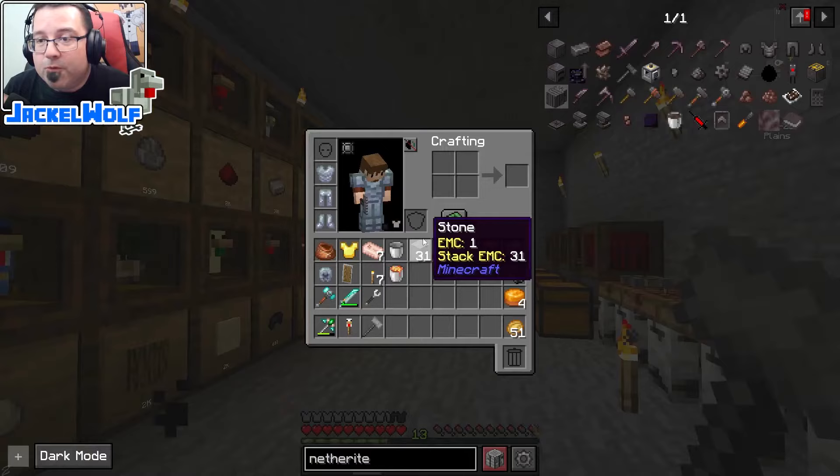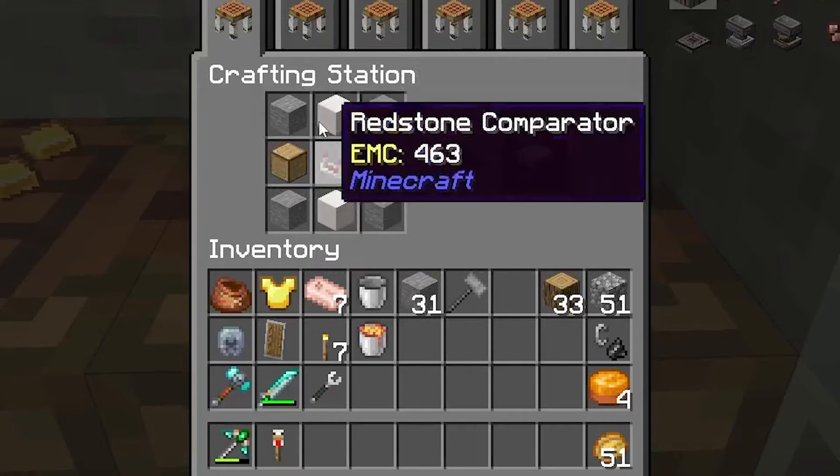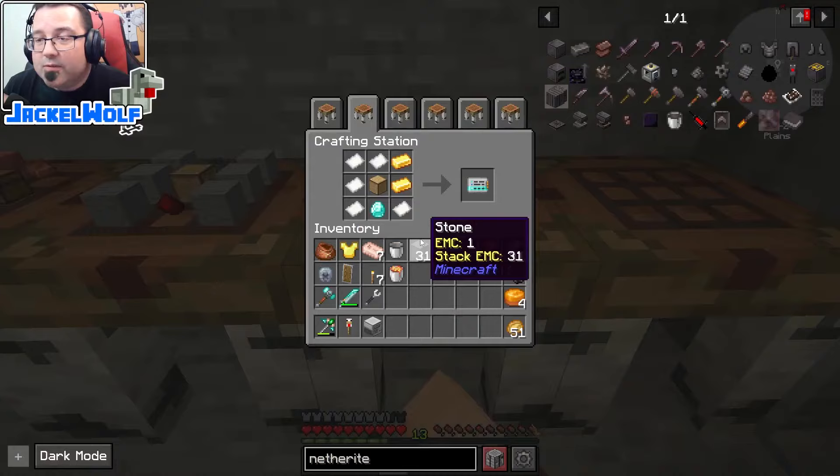While those two methods are running in the background, we're going to focus on the storage quests. The first one is to make a storage controller. To make a storage controller, we need four stone in a crafting table with two blocks of quartz, two functional storage drawers — it doesn't matter if they're singles, doubles, or quads — and then one redstone comparator.